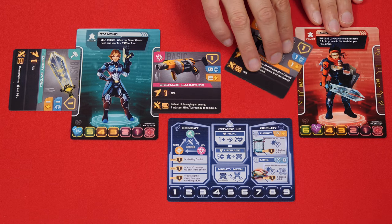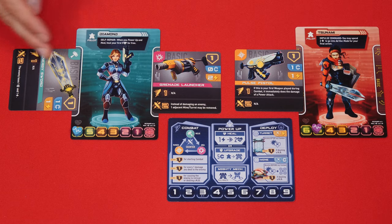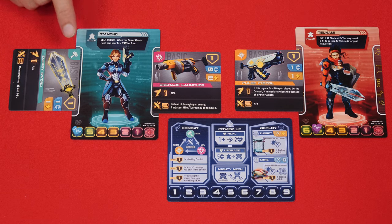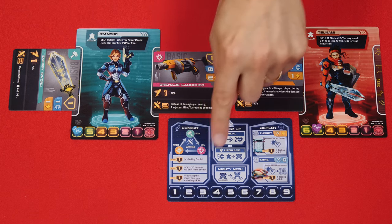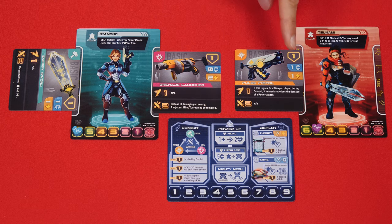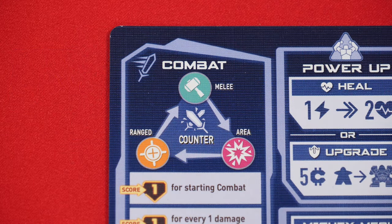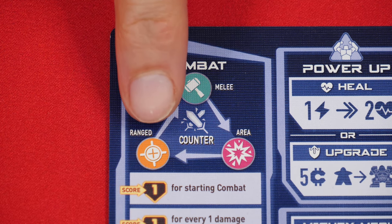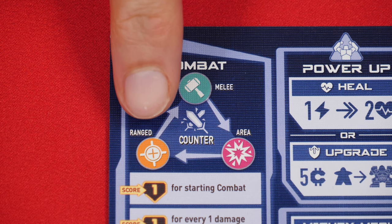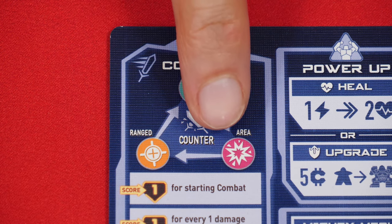Now when it is your turn to attack, you will want to pay special attention to what type of weapon your opponent just used. The type will be either melee, area, or ranged. Using this chart, if the weapon you pick next counters the weapon your opponent used, you will get to resolve the more powerful second line of that weapon. For example, if my opponent just used a melee weapon, I get to use the power line of any ranged weapon I then use. Then when my opponent goes, since I used a ranged weapon, if they use an area weapon, they use its second line, and so on.